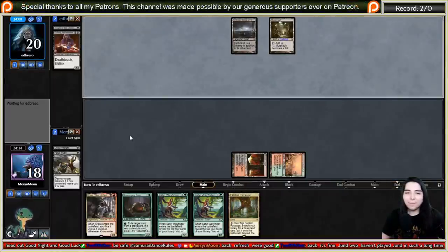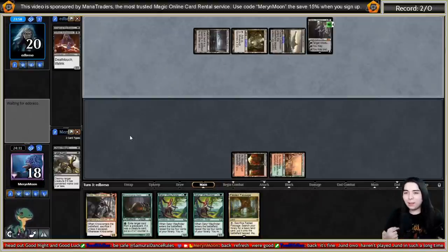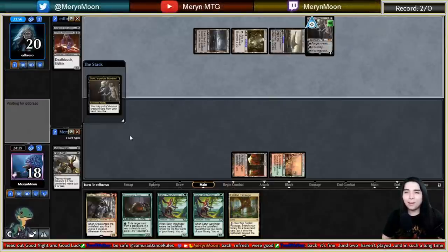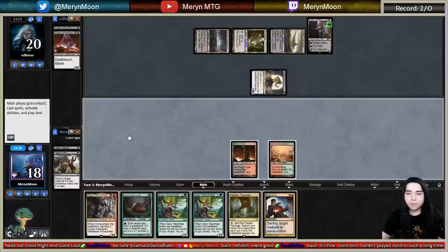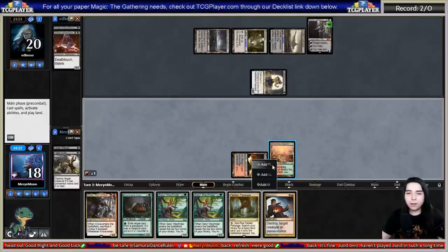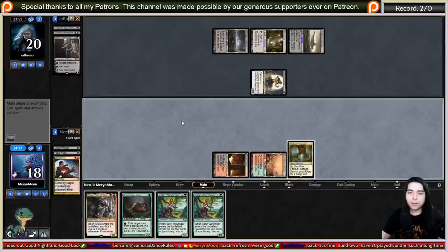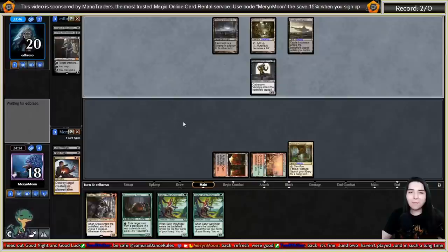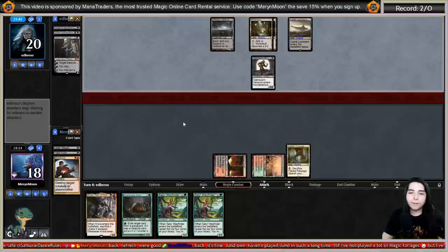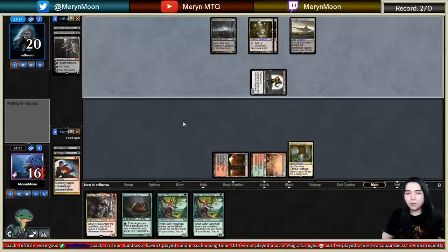Lurrus isn't their companion so we can kill all their stuff without shame. I haven't played Jund in such a long time. I guess I haven't played Naya in a while since that Naya Zoo deck a couple months ago, and I haven't played a Mardu deck in a bit either. Let's Dreadbore their Sorin. I don't have to crack Fabled Passage since they have Urborg turning it into a Swamp, so I can just tap it for mana.